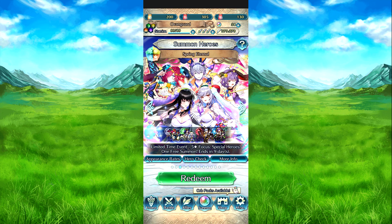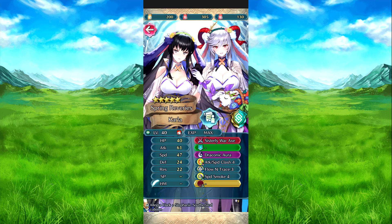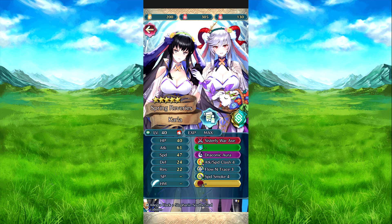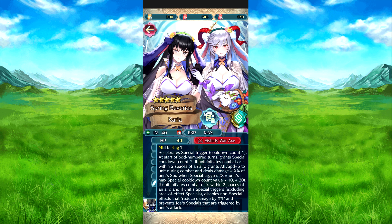Let's go for the banner and the summons. Our first unit here is Harmonized Karla, and Freya is the harmonized unit, so it's Heroes and Blazing Blade. The harmony skill grants cooldown count minus two to both them and allies in the same titles, plus attack plus six and Rexcalibur to them and allies in the same titles for one turn. Resolution just attacks people for one turn.